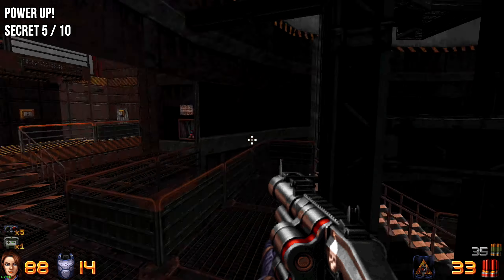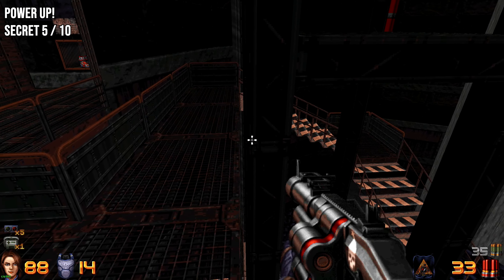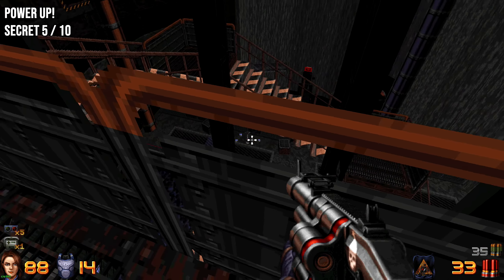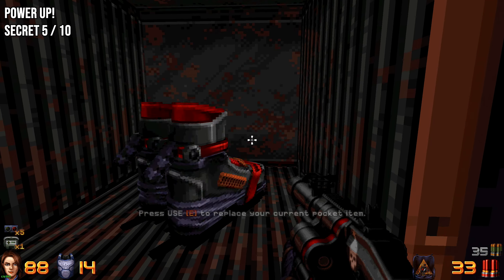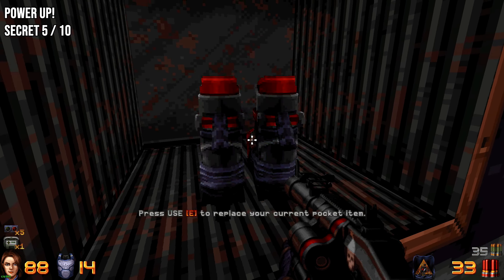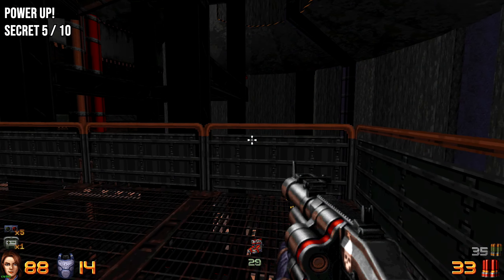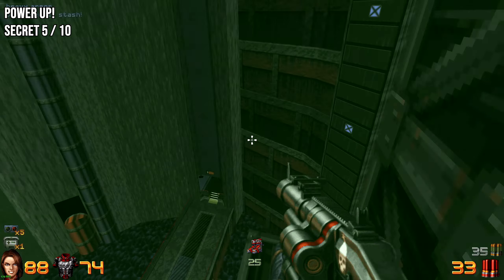Proceeding on, you'll find a place with water down below and a stairway going down. There's also a turret down there. Before heading down, grab the double jump boots nearby — you don't strictly need them for the secret, but they make it a lot easier.